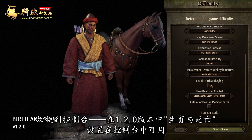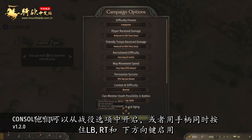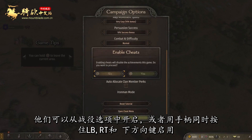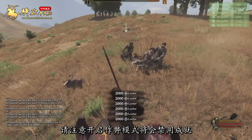Switching to consoles, the birth and aging settings will be available with version 1.2.0 on consoles too. We have also added 15 different cheats. They can be enabled through the campaign options or by holding the left bumper, right trigger, and D-pad down. Please note that you will disable achievements by enabling cheats.